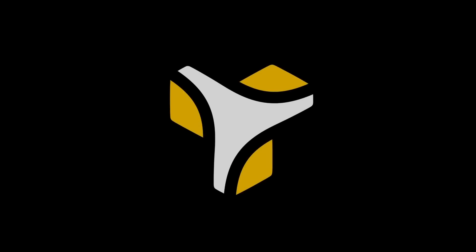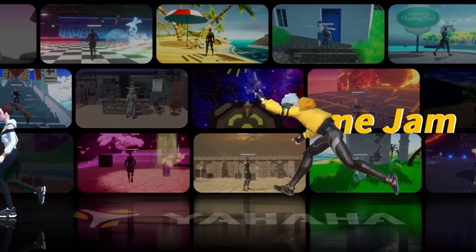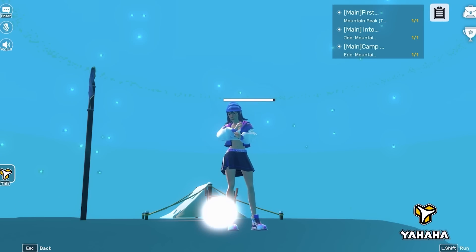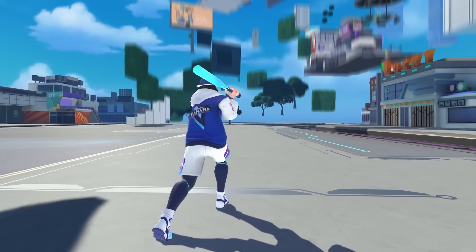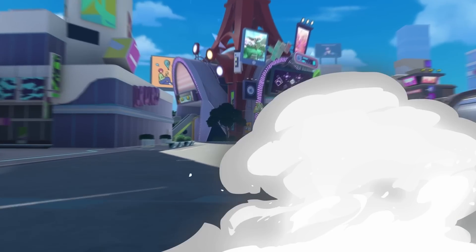First, a word from our sponsor. It's Yahaha Studio again. They were nice enough to give me a second sponsor, so let me tell you a little bit about them. Yahaha Studio is a new user-generated content creation platform for 3D multiplayer interactive experience. This software aims to allow everyone to create and publish their virtual experiences without coding experience or server knowledge. Now let me show you how you can use the millions of features, components, and smart assets in Yahaha Studio to create the game that you want to make.